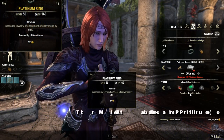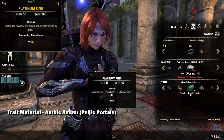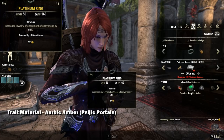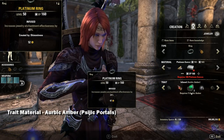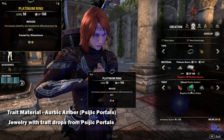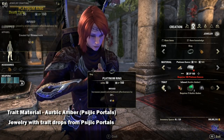Moving on to the newer traits — we have Infused, which increases your enchantment effect. The material needed is Aurbic Amber, acquired from Psijic Portals in its raw form. The jewelry with this trait has a chance to drop from Psijic Portals as well.